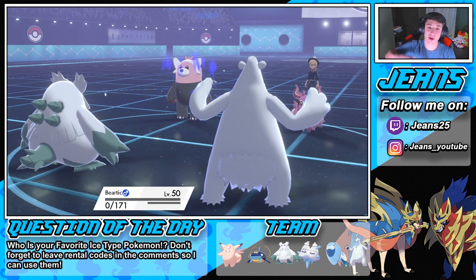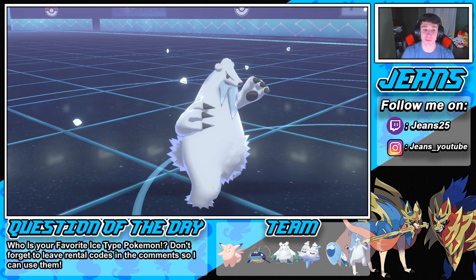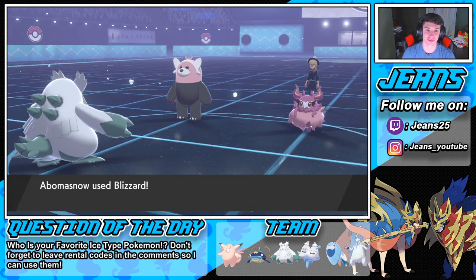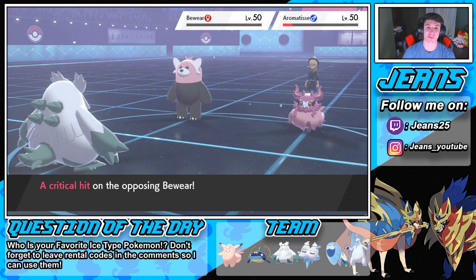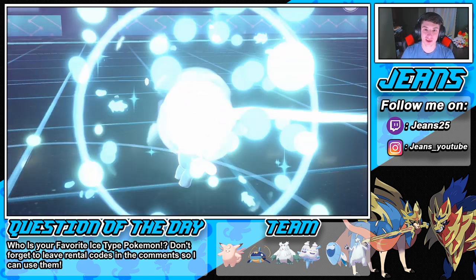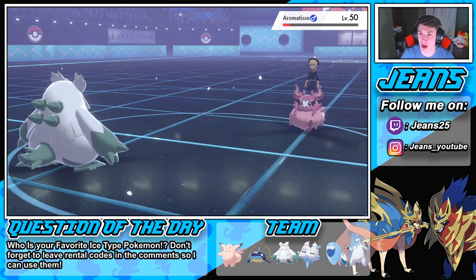Now we have Abomasnow — his and Bewear's special defense is gonna fall, which means this Blizzard will do a little bit more. Blizzard does not miss in hail, which is just awesome. How much damage are we gonna do? Can we take out that Bewear? Yes! The special defense drop takes out Bewear, and we get a crit! Let's go Abomasnow! Beartic did his job.